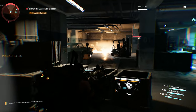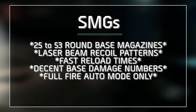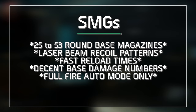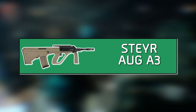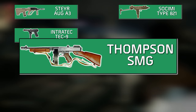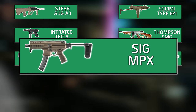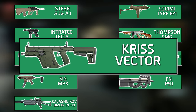Submachine guns have always been a popular choice in the Division series, with base characteristics including 25 to 53-round base starting magazines, laser beam recoil patterns, better than average reload times, base damage numbers that rival many assault rifles, and full auto fire only. For The Division 2, agents will have 10 different submachine guns to choose from, including two variants of the SMG Steyr AUG A3, two variants of the Sosimi Type 821, two variants of the Intratec TEC-9 known as the SMG-9 in-game, two variants of the Thompson SMG, two variants of the Heckler & Koch MP5, the HK MP7, SIG MPX, FN P90, two variants of the Kalashnikov Bison PP19, and two variants of the Chris Vector.